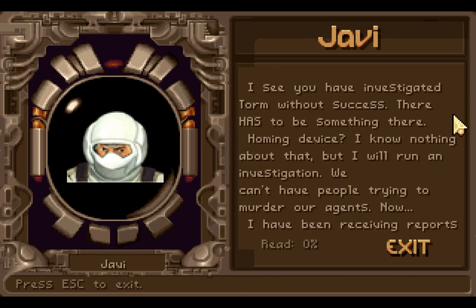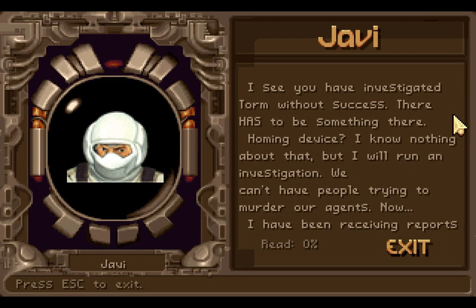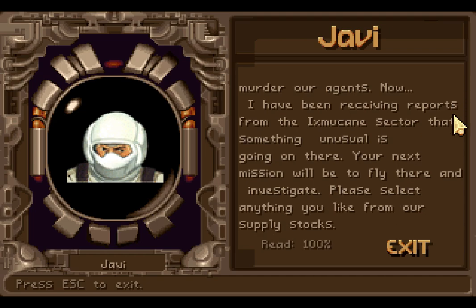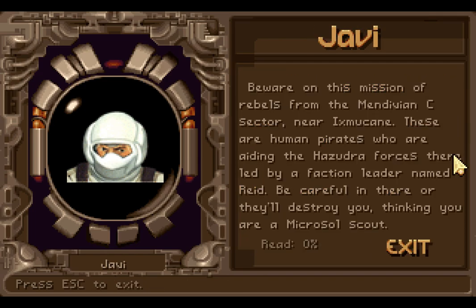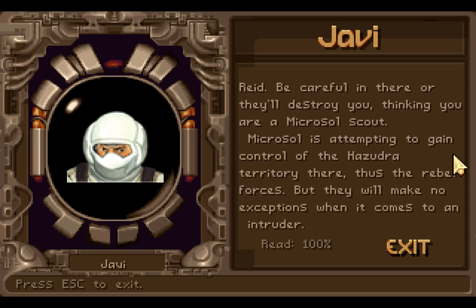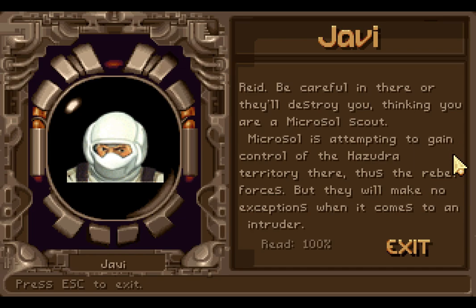Speaking of Jarvi, here's Jarvi: 'I see you have investigated TORM without success. There has to be something there. A homing device? I know nothing about that. But I will run an investigation — we can't have people trying to murder our agents. Now, I have been receiving reports from the Ixmocaine sector that something unusual is going on there. Your next mission will be to fly there and investigate. Please select anything you like from our supply stocks. And don't worry about that Stargate and Sivara — that's not important for anything.' It's probably important, but he's not leading me there. Beware of rebels from the Mendivian Sea sector, near Ixmocaine — human pirates aiding the Hazudra forces there, led by a faction leader named Reed. Microsol is attempting to gain control of the Hazudra territory. I'm starting to doubt if the stuff you're telling me is actually true or not.